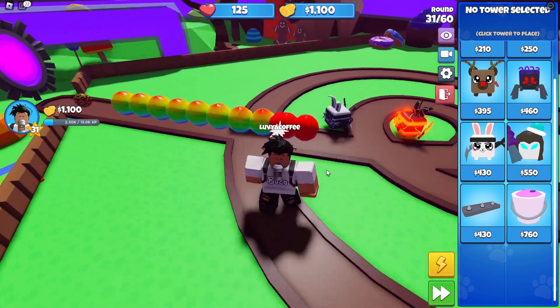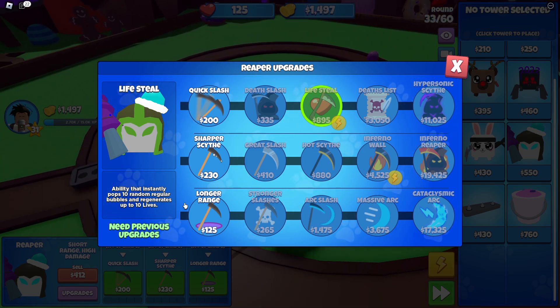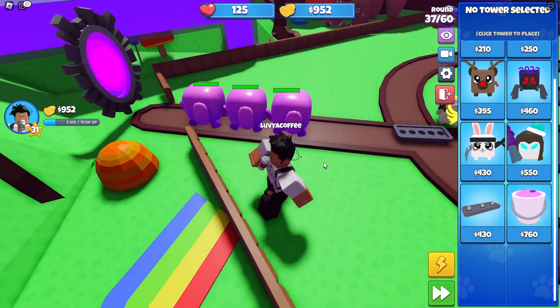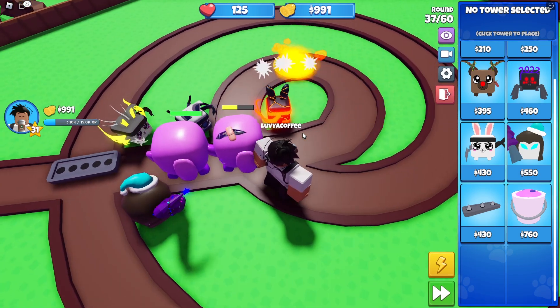They actually did pretty good damage to that thing! There's a lifestyle ability that instantly pops 10 random regular bubbles and generates up to 10 lives — so we get lives back from this guy. We're getting a bunch of MOABs now — yes sir, bubble boys!